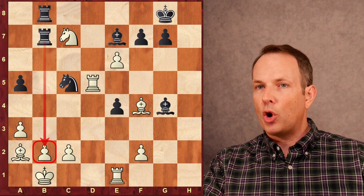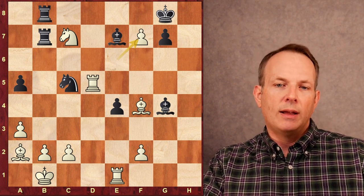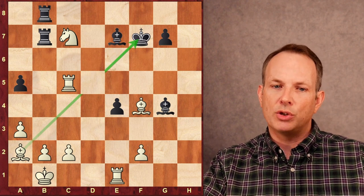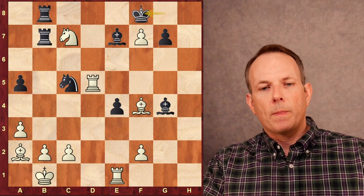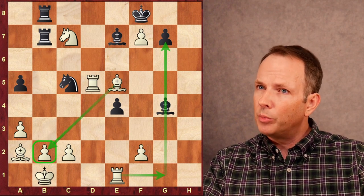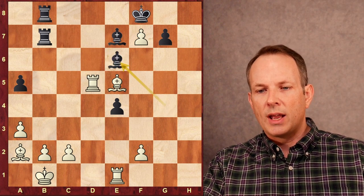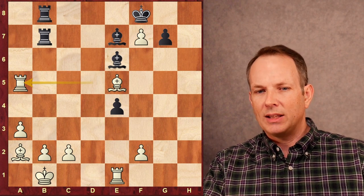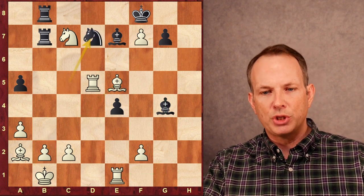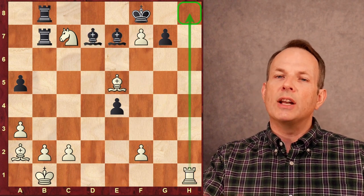Rook e to b8 — it looks like black is piling on the queenside, but Firouzja can defend, no problem. Knight c7 hits the rook at a7; rook a7 and knight e6. The bishop at f4 now defends the knight at c7, with also some x-ray pressure on the rook at b8. Rook a to b7 threatens the pawn at b2. Firouzja plays e takes f7 check — a forcing move, so black can't take the pawn at b2 and has to address the check. He plays king to f8. Bishop to e5 defends the b2 pawn from the two rooks, puts pressure on the g7 pawn. Knight to d7. Rook takes d7 — an exchange sacrifice, giving up a rook for a knight. Bishop takes d7, rook to h1 — game over.